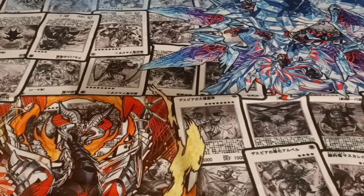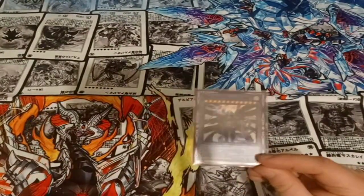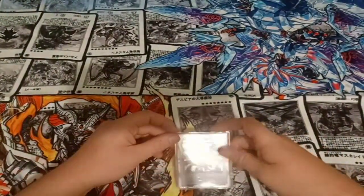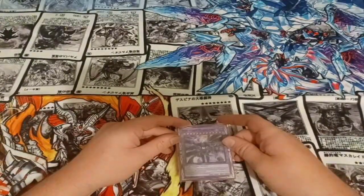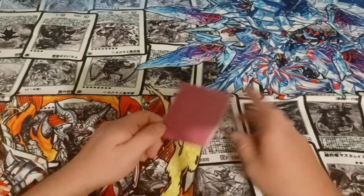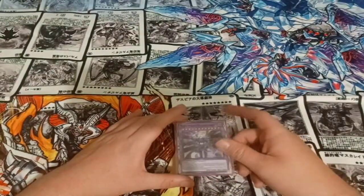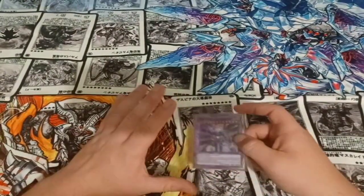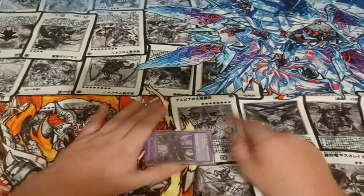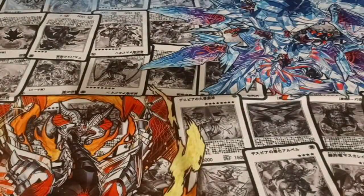The last cards in the extra deck are the main reason you run this version — it's the First Dark Lord. This card is insane: it's a 4,000/4,000, it makes your fairies untargetable, and if you use Dark Lord Morningstar with it, you get to destroy all the cards on their side of the field. Once per turn, it lets you summon any Dark Fairy during the main phase by paying 1,000 life points — so you can bring back Aluber for searches, bring back Ixtil for copies. It's so insane. And just having 4,000 attack makes it such a wall — I played against Sword Soul and they just didn't have the Droplets, so they couldn't get rid of it.